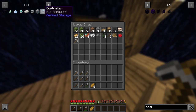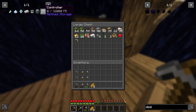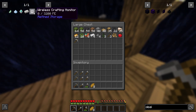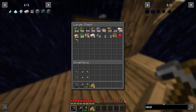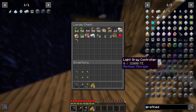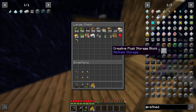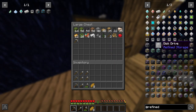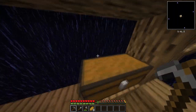Applied Energistics for ME usually is a bit more expensive, hence why we are going for Refined Storage. But there is more stuff you can do in Refined Storage in terms of storage. There are storage crates which work in the same way as chests except you don't open them - you just right-click an item into it and it stores them all.